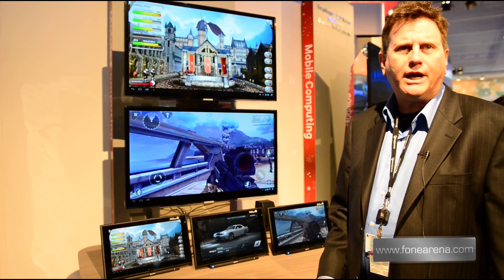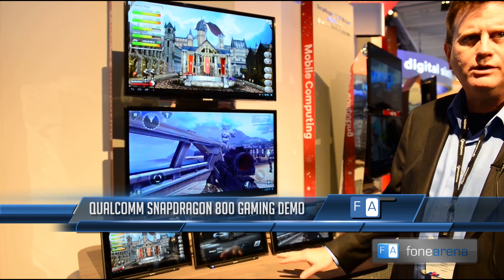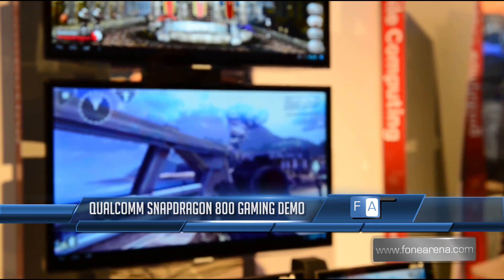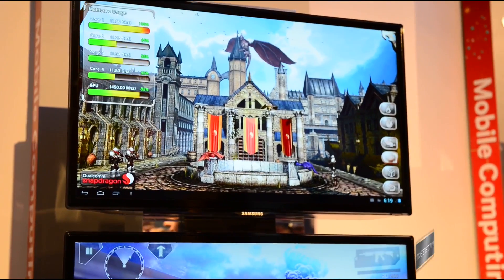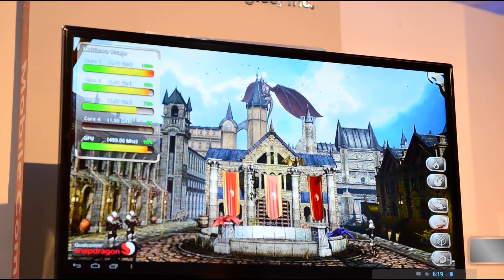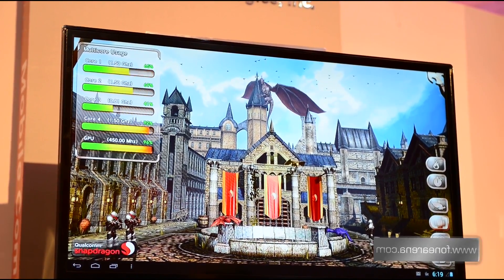We're here at the Snapdragon gaming demonstration with the Snapdragon 800 chip on our devices. We're showing a technical demo called Fortress, which is representative of a high-end console game. It demonstrates the ability to use all four cores and max out the GPU in a scene reminiscent of what you'd find in a good-looking game.